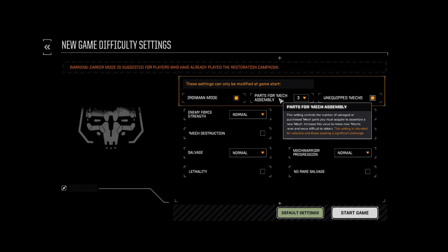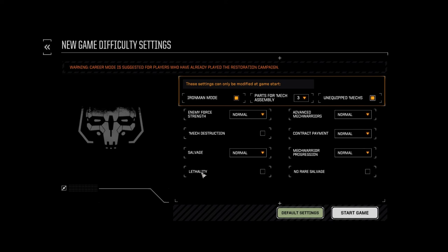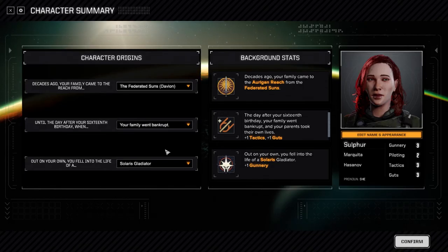Three parts for mech assembly, which I find extremely low, but we're going to leave it at that. I think most people are going to be playing this way. Normally I would play with unequipped mechs, definitely eight pieces of salvage, Iron Man mode always on, no advanced mech warriors - things like that. But I'm going to run this way just to start the game.